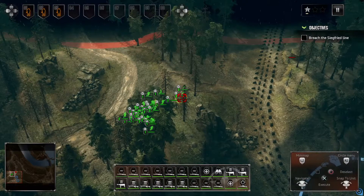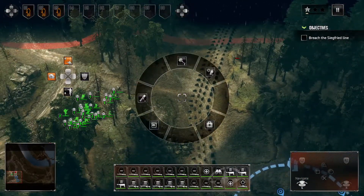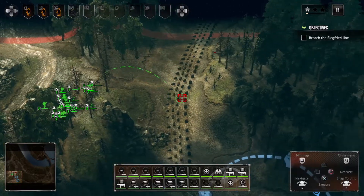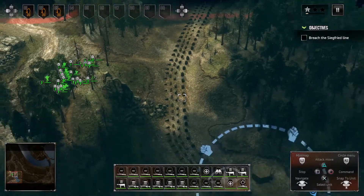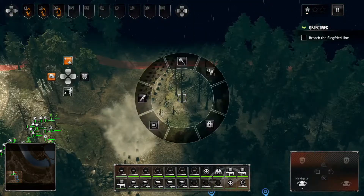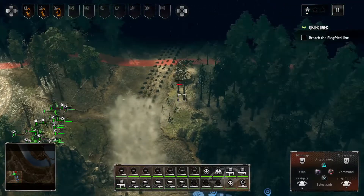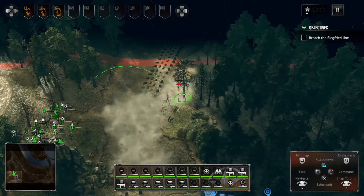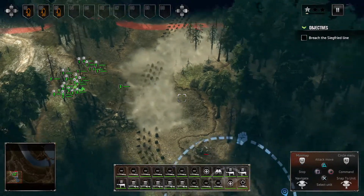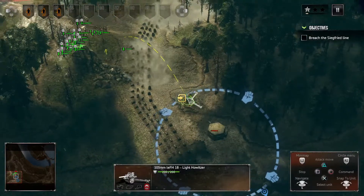The cool thing is you can throw grenades using the R2 button — you control smoke grenades with R2 and X. R2 and X, R2 and X, and push up for smoke grenades. Then you can use triangle to move those troops forward.